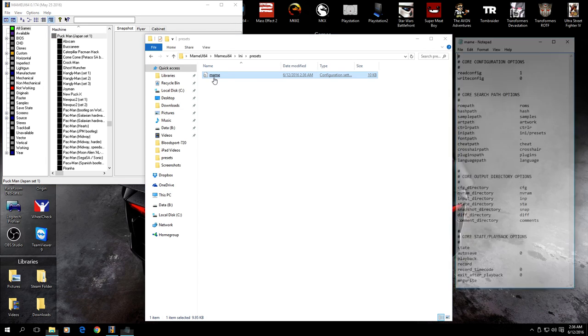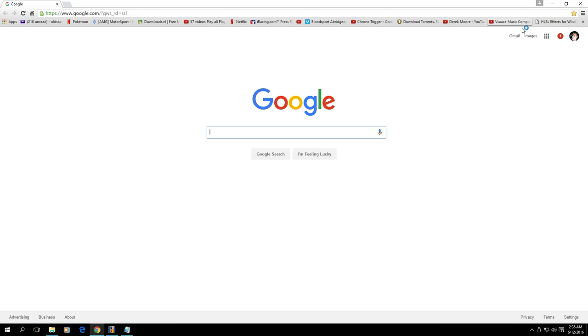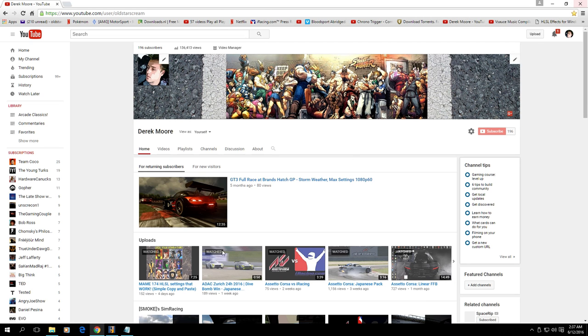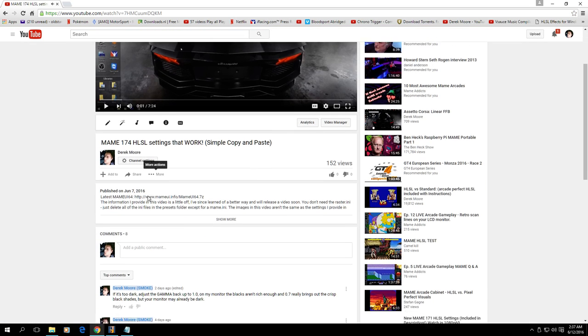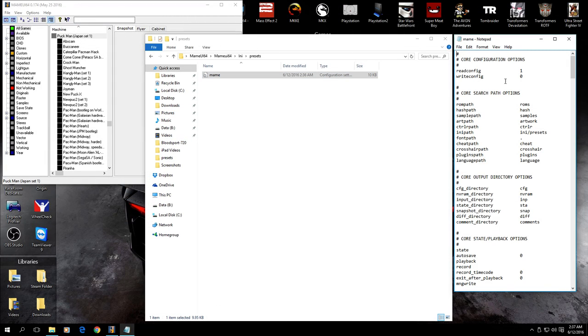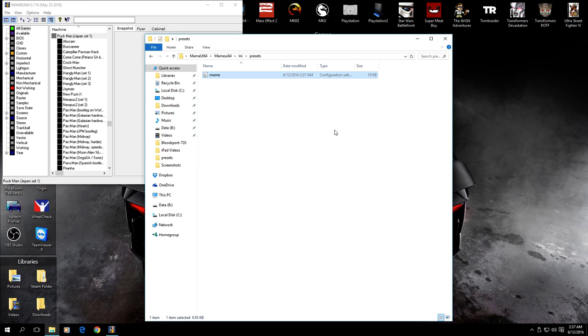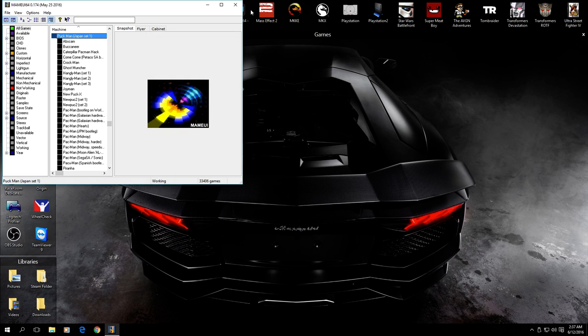Now you've got your MAME Any file. Open it up in Notepad and it's just all very default — it's not set up right. I'm going to leave the settings in the comments section. Basically all you gotta do is copy all the settings from my comment under this video — the video that you're actually watching right now. You just carefully copy all of it, then select it all in your MAME Any file in Notepad, hit paste, let it overwrite everything. File, save, close it. You want to copy it inside the main menu file, not somewhere else. After you've done that, you're good to go and you can go ahead and launch your game.